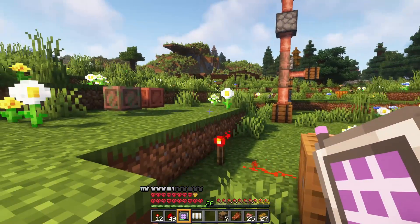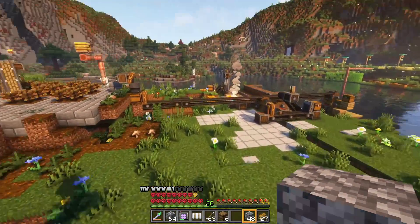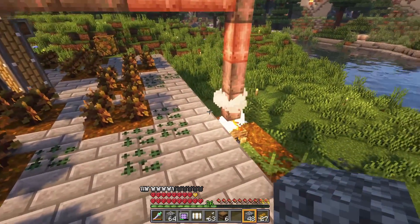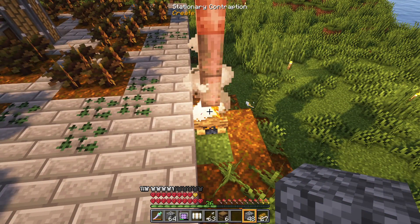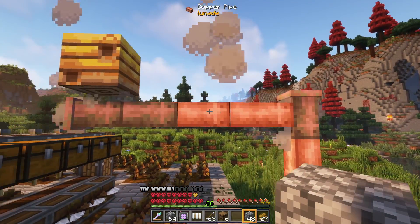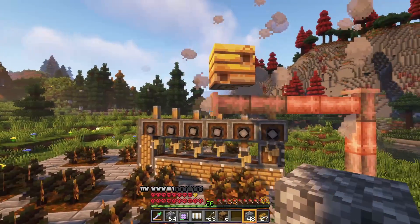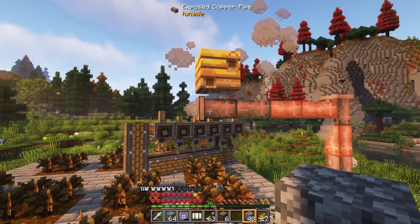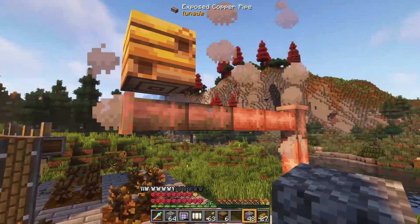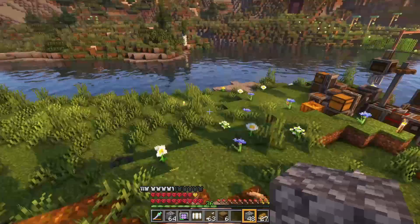We can maybe do some cool stuff with that. Some other cool things about these pipes is that they transport other things. So if you put a smoke source underneath the open end of a pipe, the smoke will travel through the pipe — it'll come out the seams and out the end as well. So this is keeping this bee's nest tame without having a campfire right under it. That's kind of neat.